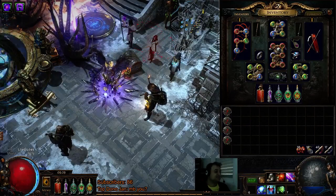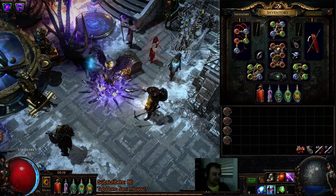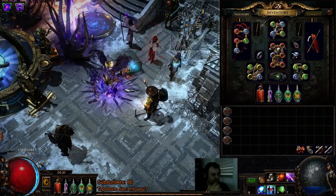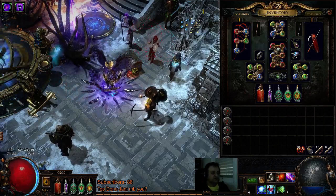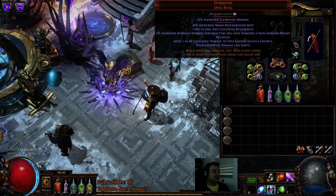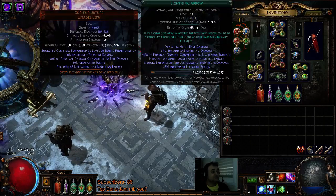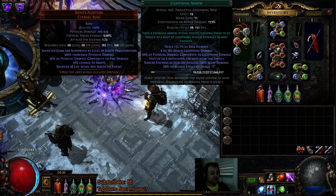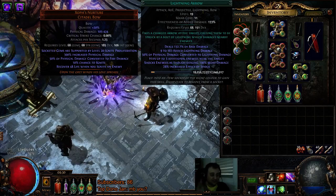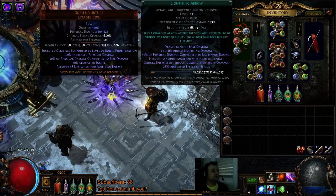Hey everyone, Moses here bringing you an update on the Scion ignite lightning arrow character with Storm Fire and Zoth Nurture. Level 80 was finally achieved, Storm Fire is now equipped, and our lightning damage can ignite. The idea of the build is to convert all damage to lightning, get as big a hit as possible, then burn and proliferate the burn using Zoth Nurture.